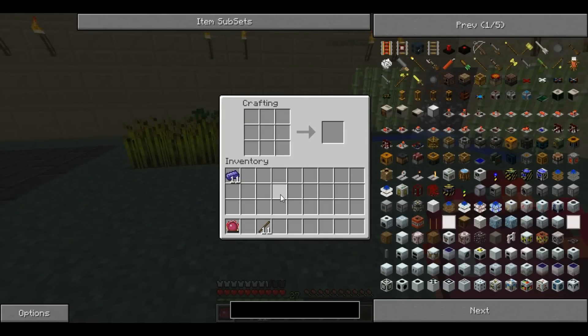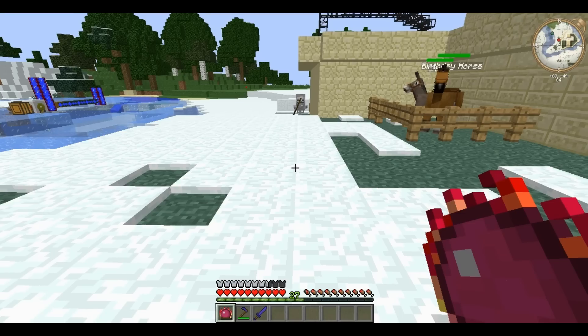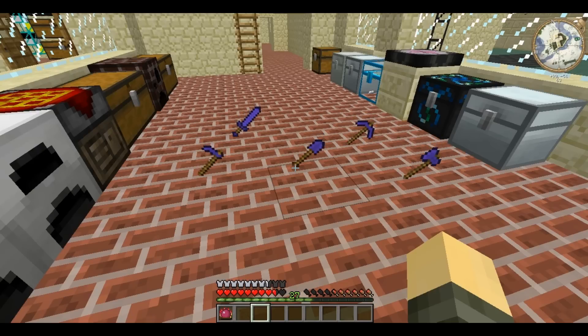You can also make all the basic tools out of Thaumium. So you can make a Thaumium hoe, a Thaumium sword — which looks slightly different, just with a little extra detail — a Thaumium shovel, pick, and finally a Thaumium axe. Thaumium tools are 1.5 times as good as Iron tools: they have 384 uses as durability and are 1.5 times quicker than Iron.